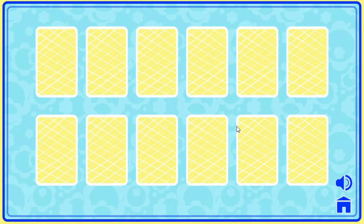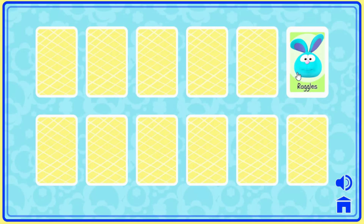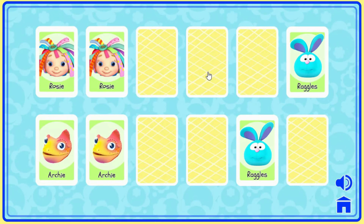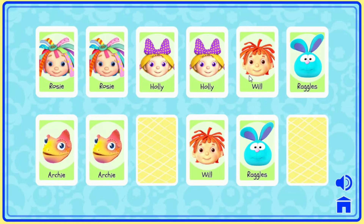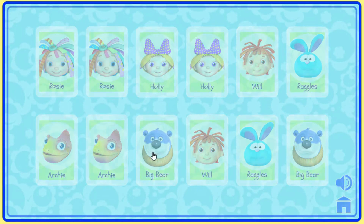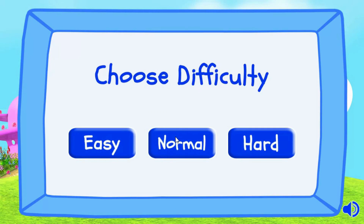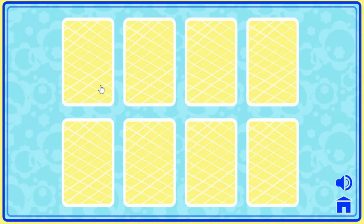Click on the cards to find the matching pairs. Perfect! That's amazing! Well done. Play again. What level? Normal. Click on the cards to find the matching pairs.